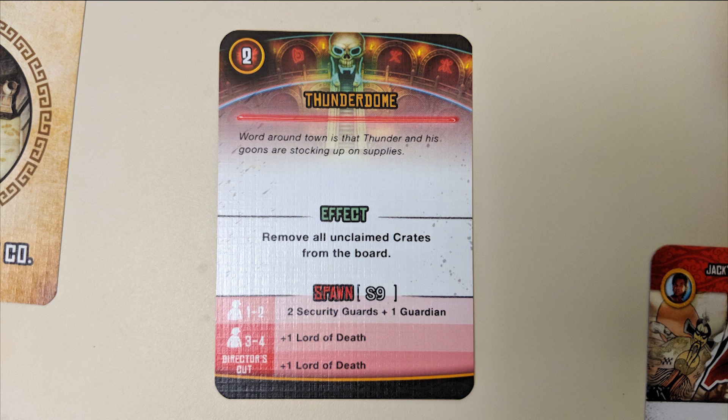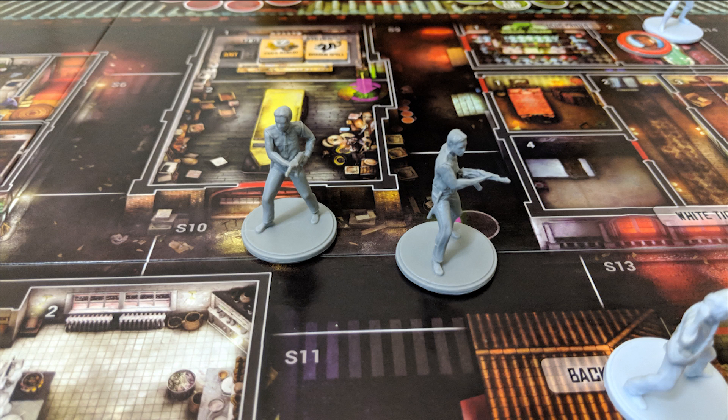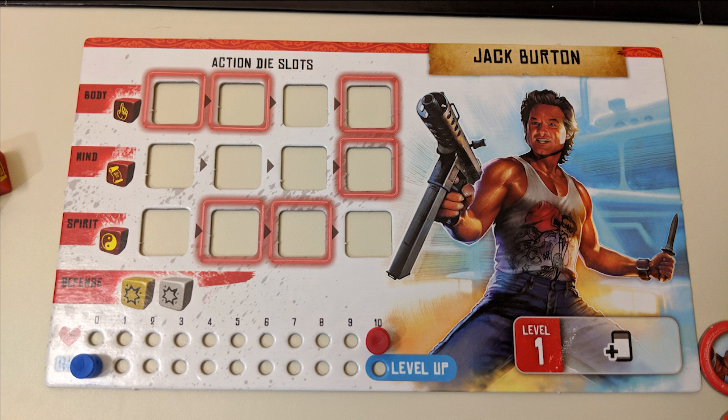The first thing you'll always do is flip the top card of the Big Trouble deck and follow its instructions. The number in the top left tells you how far to advance the Big Trouble track that round. There may also be a special effect and a spawn section telling you what enemies to spawn according to the number of players and difficulty level you're using. Keep in mind that on the very first round of the game, you'll only spawn enemies and ignore the rest of the card.